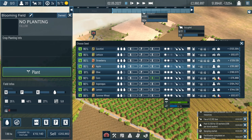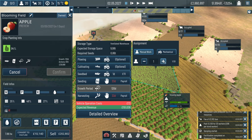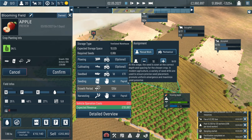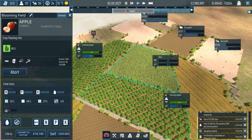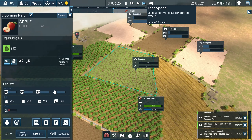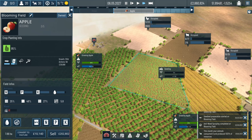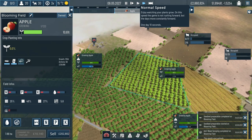Let me plant something straight away - we could do apples as well. We're having a little apple season! I'll put 10 workers on each one. I could go for more but it's not going to make that much of a difference. Get that all sorted, get it all planted, get the apples grown.